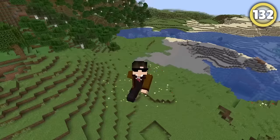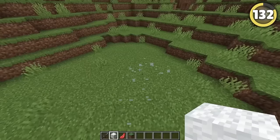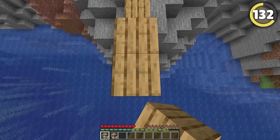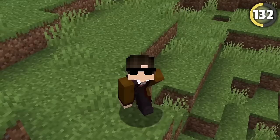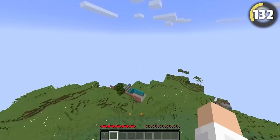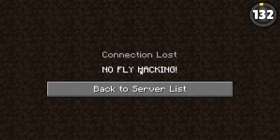A more obvious way to get banned is to hack. Auto-clickers are the most common hack, letting you click super fast without doing anything. This lets you place blocks super fast, bridge in crazy ways, or absolutely dominate in 1.8 PvP. But if you're really trying to get banned, fly hacks are the way to go — they do exactly what you think, allowing you to fly anywhere you want in survival mode. Almost no servers allow this, making it one of the best ways to get banned.